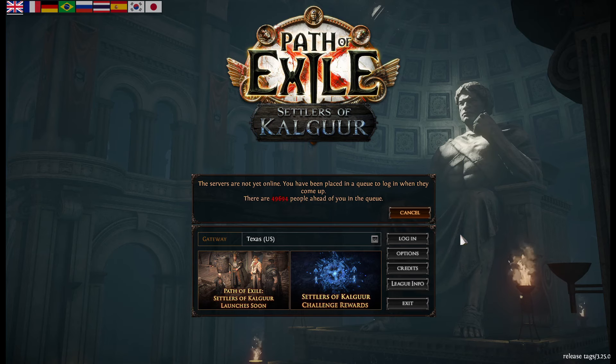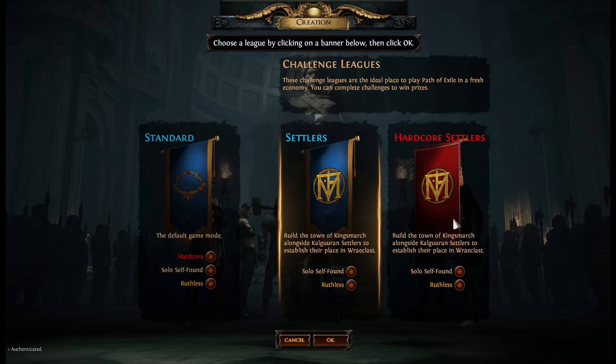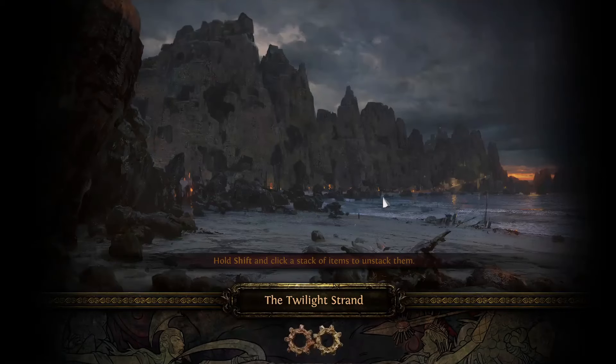I'm going to go grab some more Pop-Tarts. And I just realized I forgot to think of a name for a character. Settlers — we're going to go with our channel chant: leave a boom boom. Yeah, we got it — cool, I'm happy about that one.